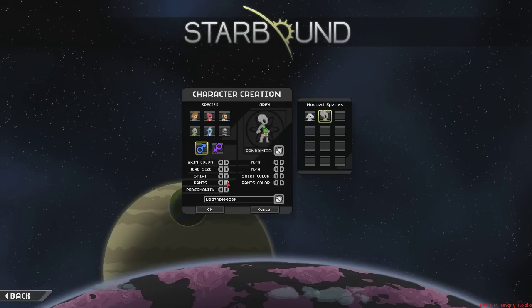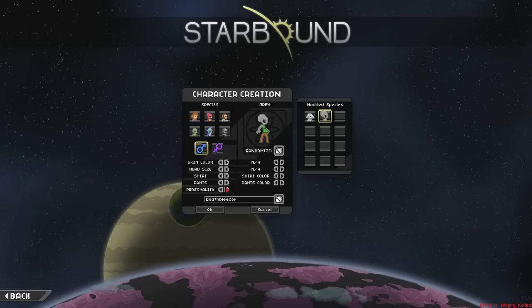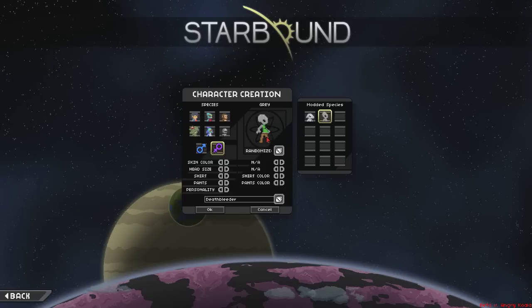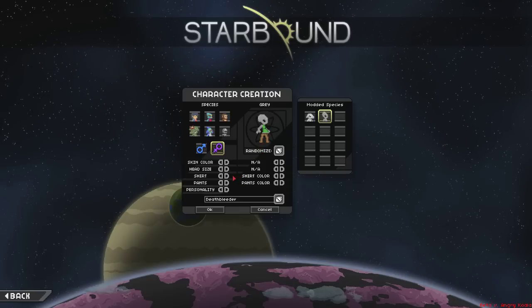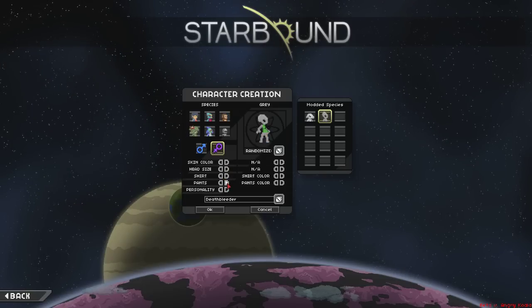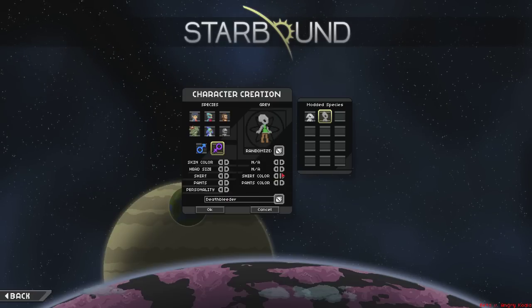No pants. And a loincloth. The pants have been changed a bit for the female - they're like low cut pants. Let's do a shirt and pants. Change the personality to a cute one.